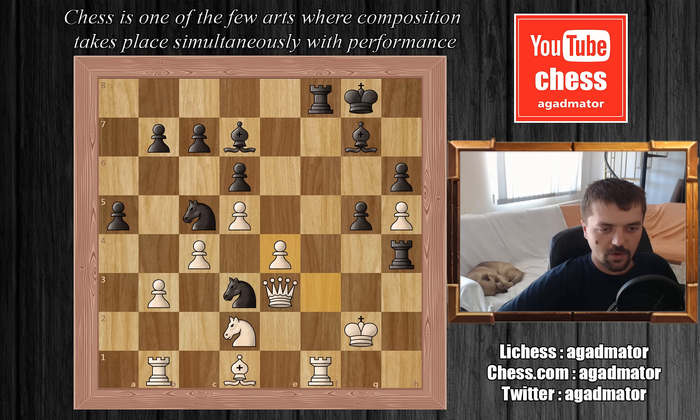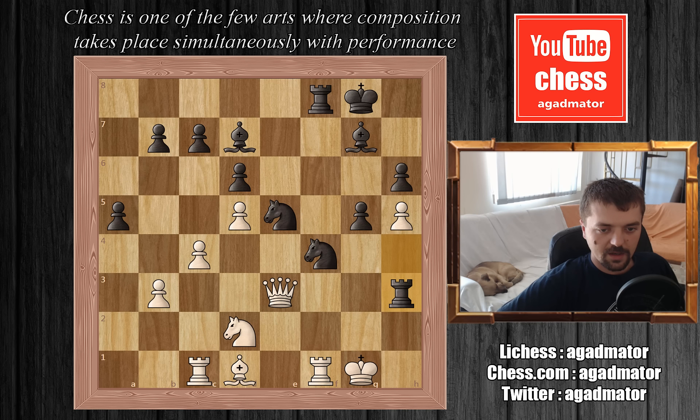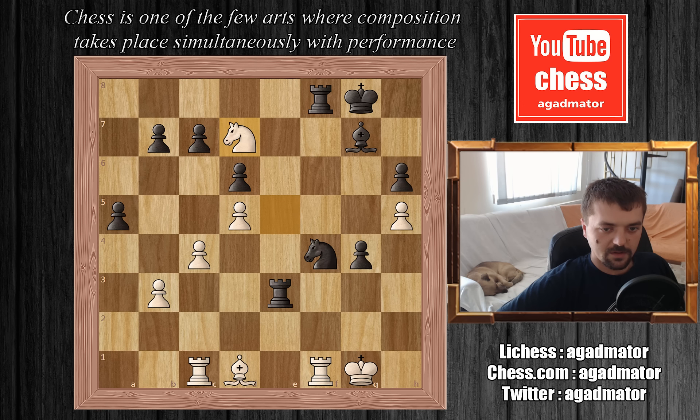Kramnik captures, f captures on e4, knight to f4 check, king to g1, knight to d3, e5, knight captures on e5. Rook to c1, and now Kasparov attacks the queen with rook to h3. We have knight to f3, g4 pinning the knight, so Kramnik decided to capture on e5 and give up his queen as well. After rook captures on e3, knight captures on d7, and knight to h3 check — both players have the same amount of pieces, but Garry has the initiative.